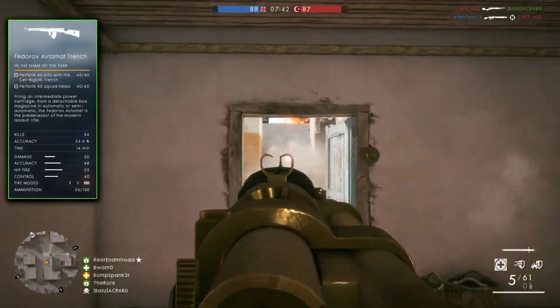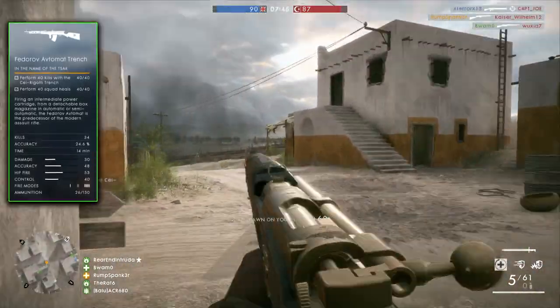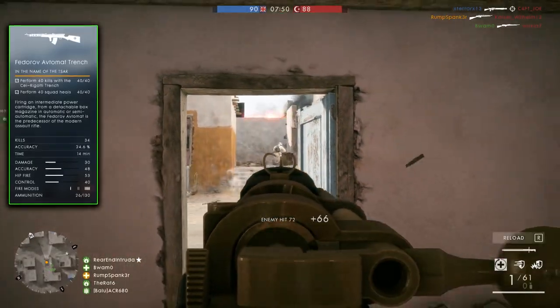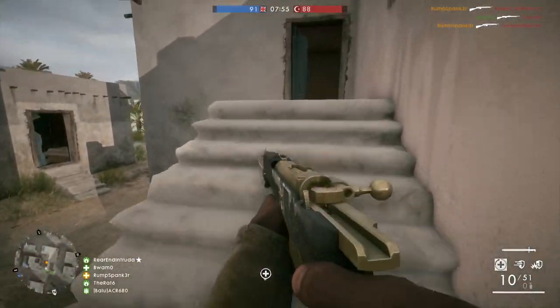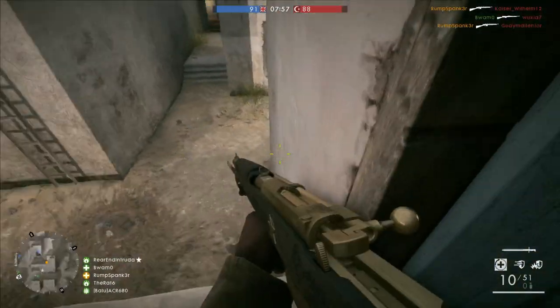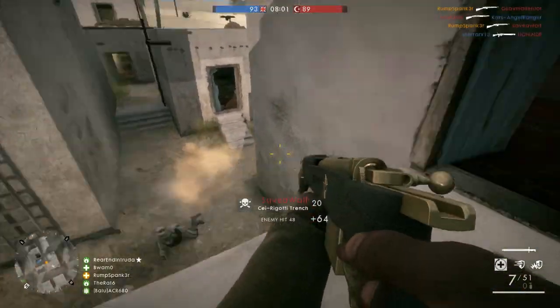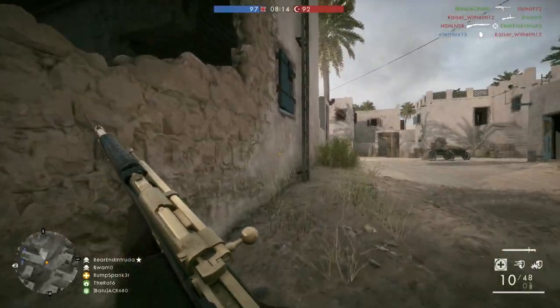The health crate is a better option than the individual health pack, since you want to heal as many squad mates as possible as quickly as possible. Now, the more time-consuming and slightly frustrating part of this assignment is the requirement to secure 40 kills with the Serigati Trench. The Serigati Trench Rifle is a middle-tier medic rifle with decent damage.